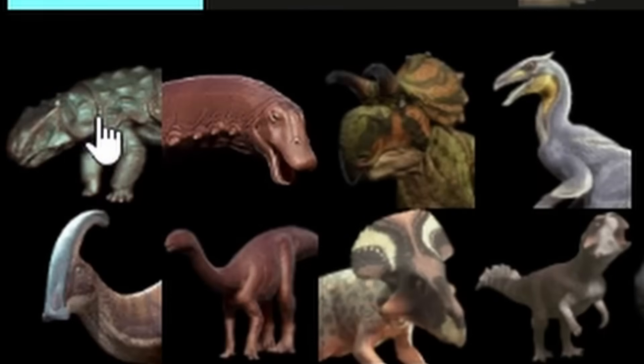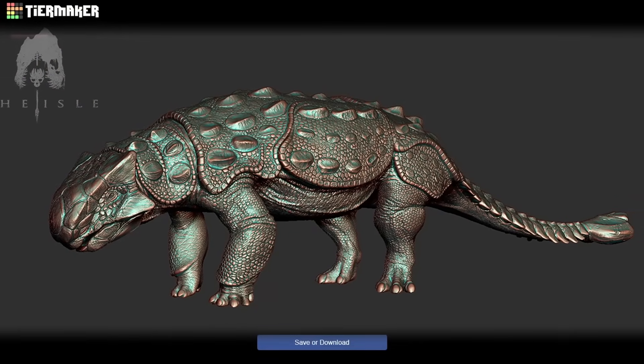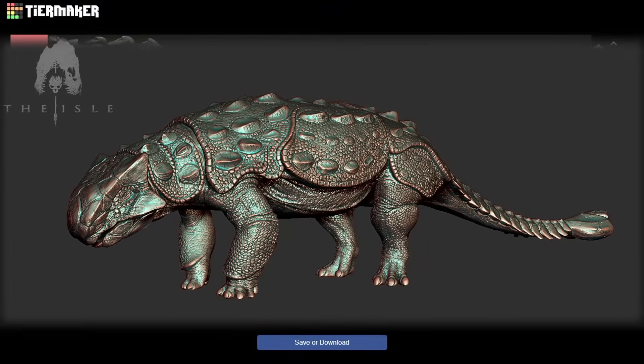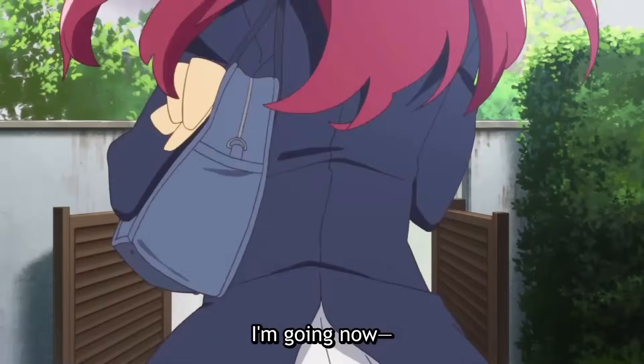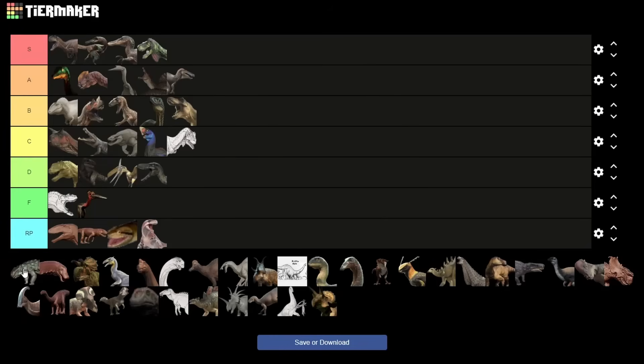First up we have Ankylosaurus. I'm going to need you to do me a favor — take a good long look at this design. Now I need you to tell me what you think, and if you don't like it, I need you to go out onto your street and kiss oncoming traffic. This is a perfect representation of speculative paleontology going absolutely off the rails while still maintaining the essence of Ankylosaurus.